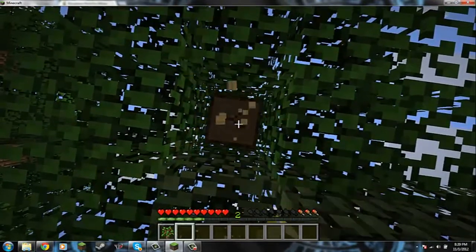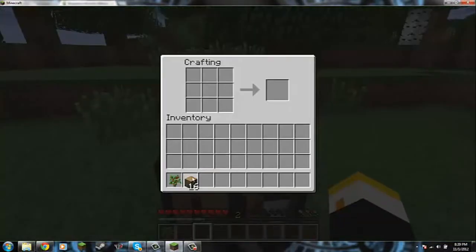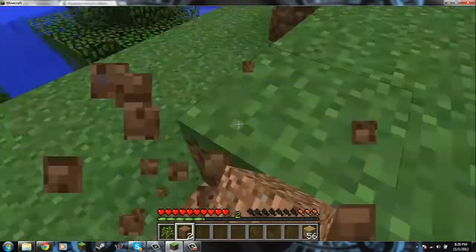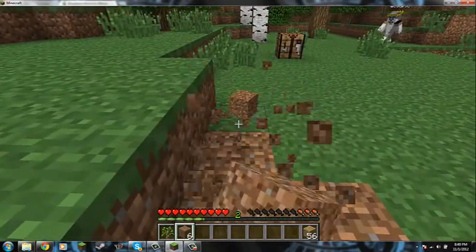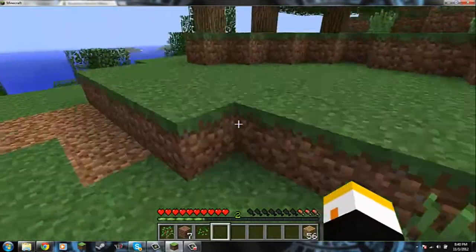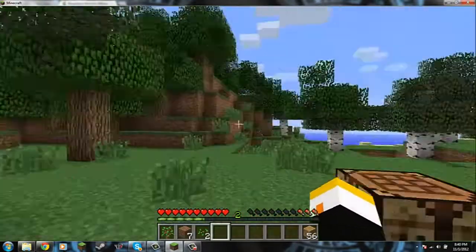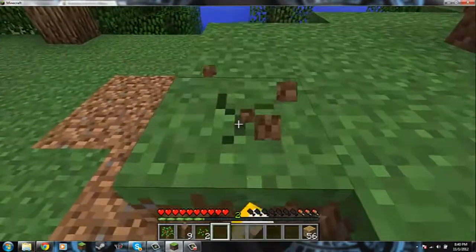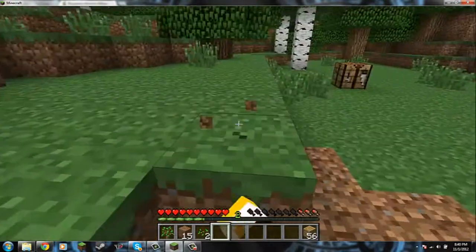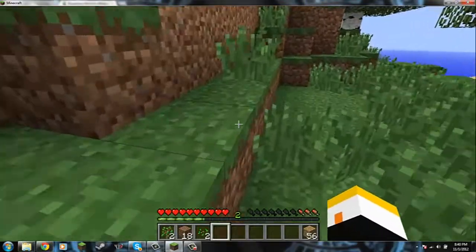On another server we were on — Epic Mine Time — Brand had this villager with a really good deal: 1 emerald for 4 bottles of enchanting. That's how we were gonna get all our enchantments, 'cause we had a couple stacks of emeralds. Then of course he hits the guy and the villager's just like, nope, not gonna trade with you. That sucks.